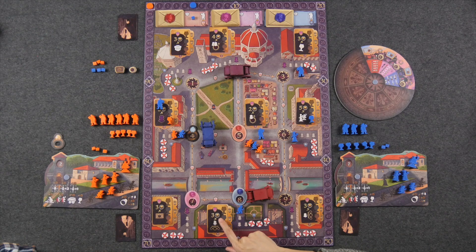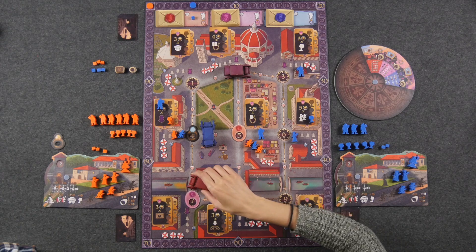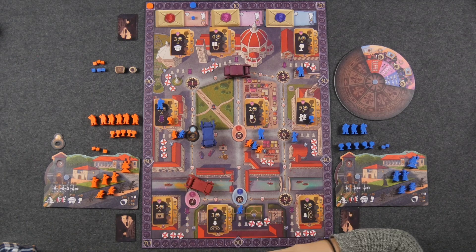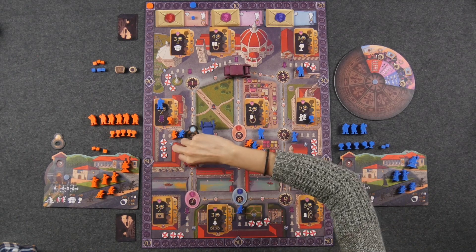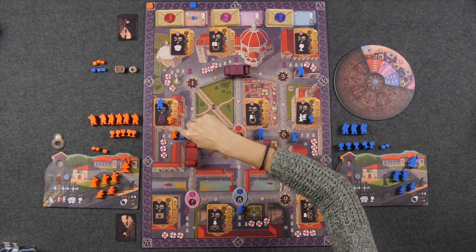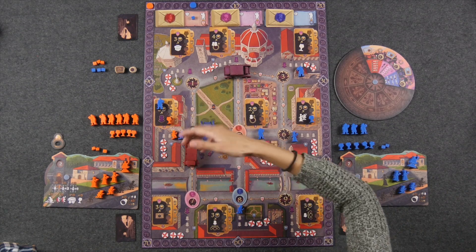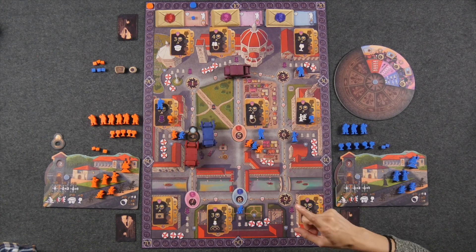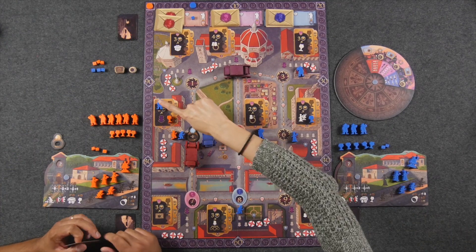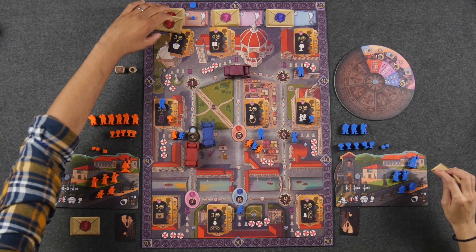The player with the highest ranked brag token also gains a benefit — in this case, drawing a scandal card. Locations with no family members and no brag tokens are bypassed. Moving on to location four where we have more going on: the family member in the prime position scores one point, and the player with the highest brag token draws a scandal card from the red noble's deck. If you have a spy in this location you also get to draw a scandal card from that deck.